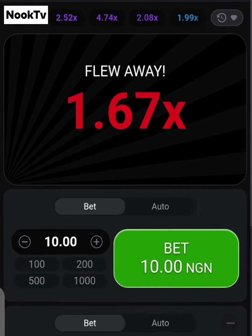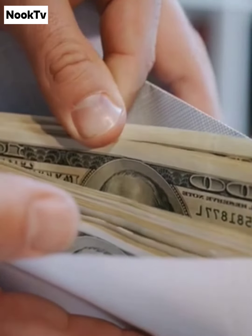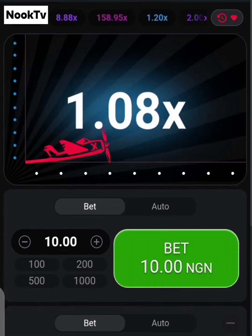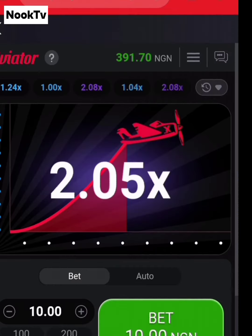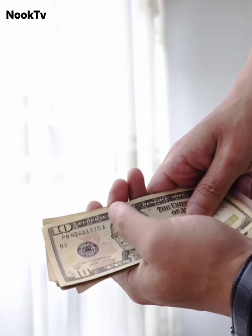The second tip is to start small by staking a little money to know how things work. Thirdly, if you are staking a higher amount, use the 1.50 or 2.0 strategy to cash out when the multiplier is at 1.50 or 2.0, so that you'll make at least 50% or 100% profit from your stakes.